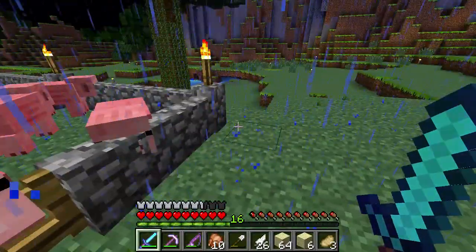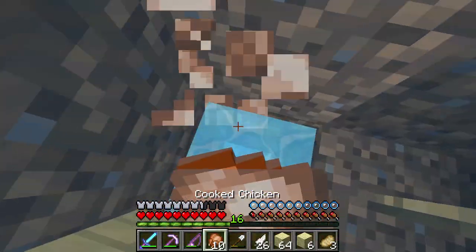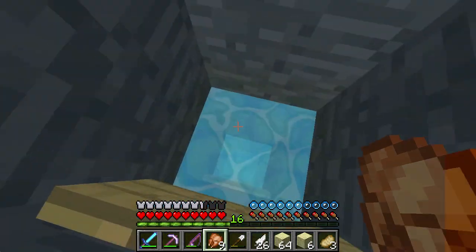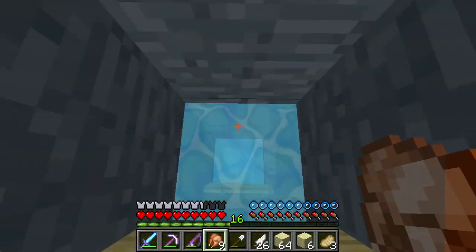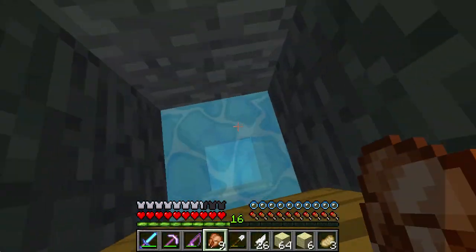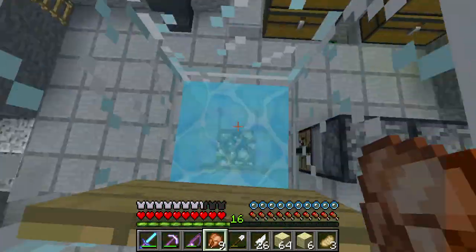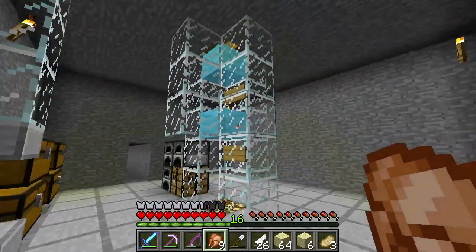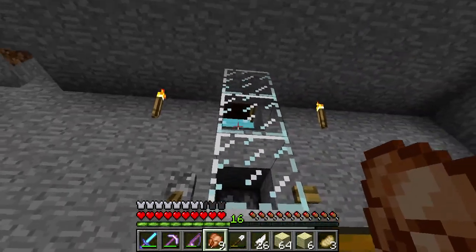You might have noticed that the water texture is just a little different. If you didn't watch the Hunger Games episode yesterday or the day before, I mentioned it - I grabbed the water texture from the SPAC's Pure BDCraft texture pack and just mixed it with the default one. So tell me what you guys think about it, and maybe I'll change it back. Personally I really like how it looks on the lake, but it looks a little weird here and there.